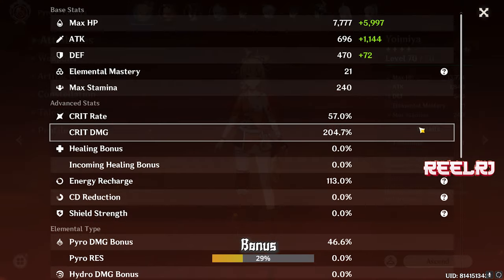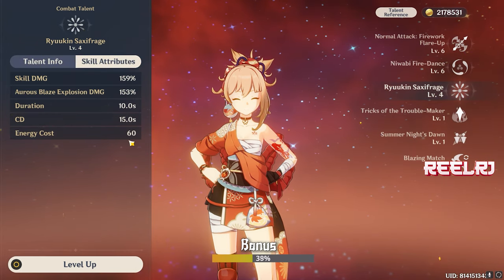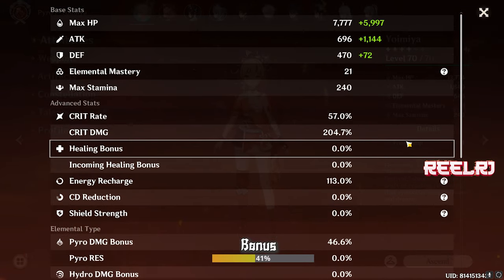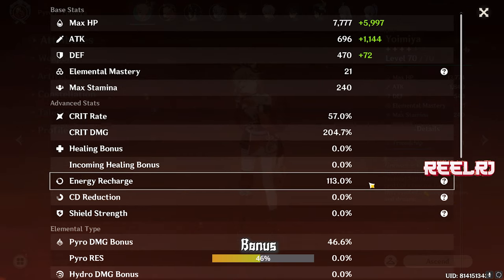For crit ratios, you need a minimum of 60% crit rate — you'll naturally get crit rate from Yoimiya's ascension stat. You also need a minimum of 180% crit damage. No energy recharge is needed — even if you use her elemental burst, it only costs 60 energy and charges very quickly. The particle generation rate and energy generation on Yoimiya are also good, so you can use her burst with very little energy recharge investment.